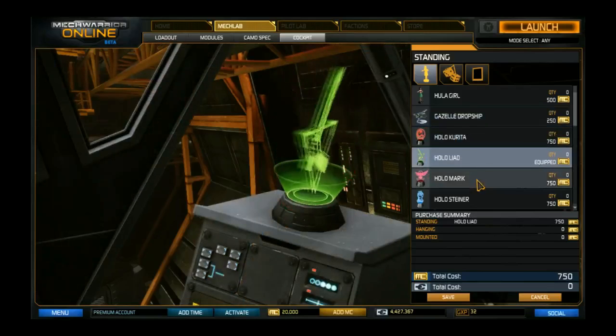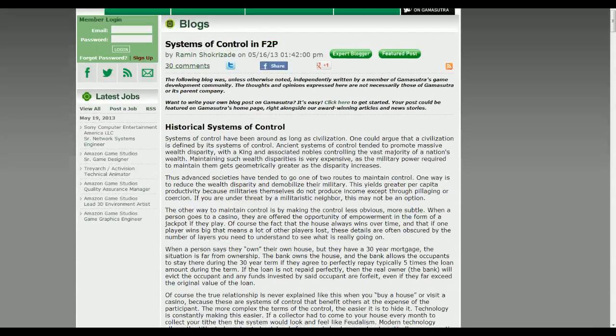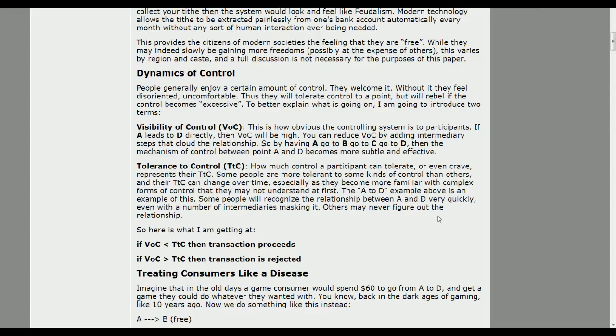I certainly see things like that and say it's time for me to put this game down. More people are getting that same attitude. I found an article on Gamasutra called 'Systems of Control in Free-to-Play Games' from just a few days ago. He basically talks about two different pieces of control: visibility of control — how obvious it is to the player that they're being controlled and convinced to spend money rather than just having good design — and tolerance to control — how much control a participant can tolerate or even crave. People like having some limits placed on them because it gives them the ability to be creative.